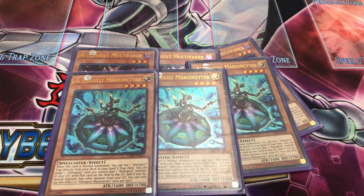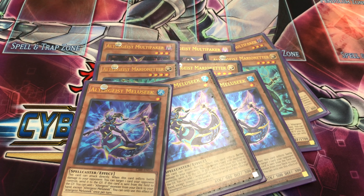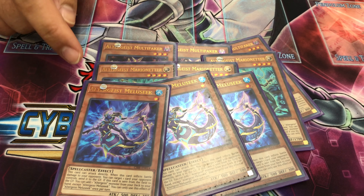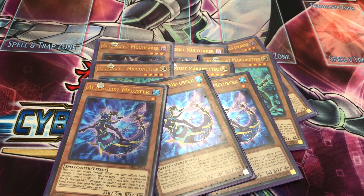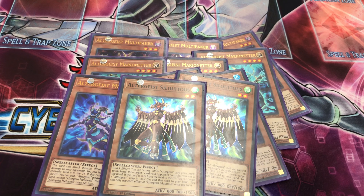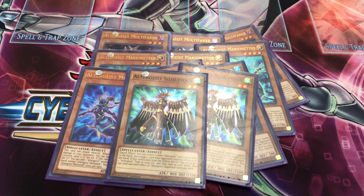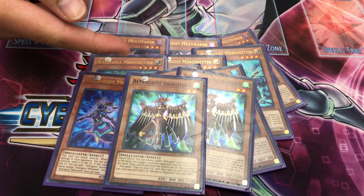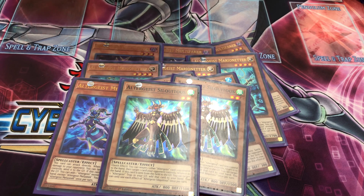For our starting package, we have Party Girl — whenever you activate a trap she special summons herself and brings one of her girls. We have Party Setter to set up either your Protocols or your Manifestations. The Problem Solver is in here for a good reason: say you have an indestructible monster that can't be struck by targeting or by battle — summon, attack directly, then send the monster to the graveyard.